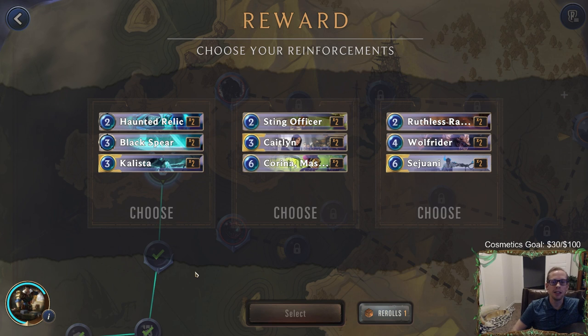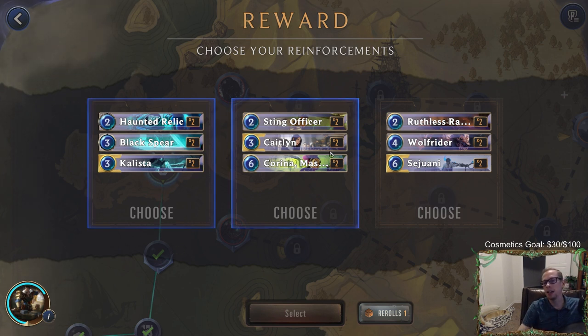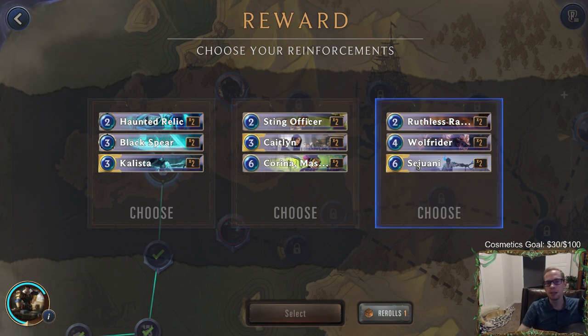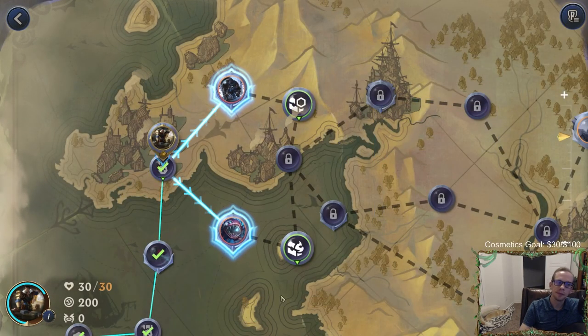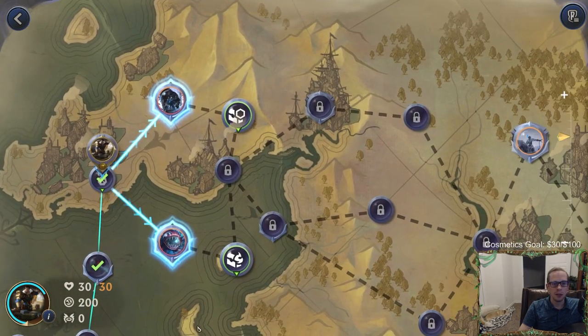We have a tough run — we have a useless keyword on a useless card and we already had to use our re-roll. We don't have a great champion here either. We've gotten lucky the last two champions we had — Lux and Heimerdinger. Not interested in Kalista one bit. Sejuani — I guess we're going Caitlyn. Oh no, all their stuff has Tough; Caitlyn's not very good. We re-roll — so what's that 20 going to do for us? That 20 can do some stuff with the Vulnerable mechanic.